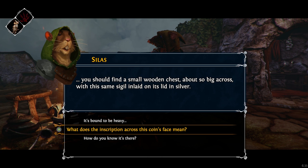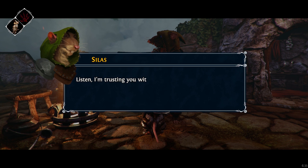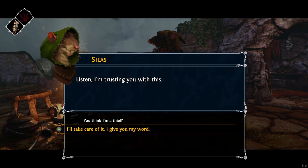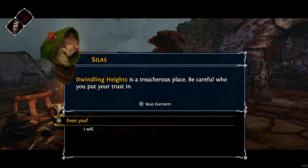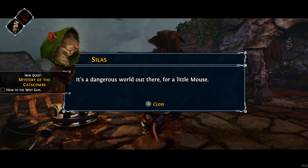What does the inscription across this coin's face mean? I don't know — perhaps some kind of offering or prayer. Listen, I'm trusting you with this. I'll take care of it, I give you my word. Dwindling Heights is a treacherous place. Be careful who you put your trust in. Even you? Aye. Then again, what choice do you have? It's a dangerous world out there, for a little mouse.